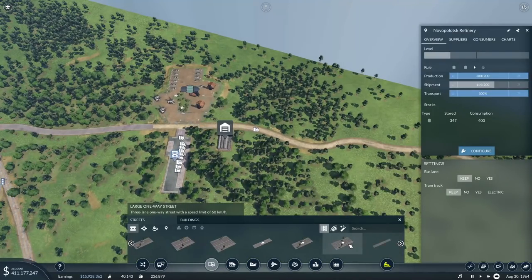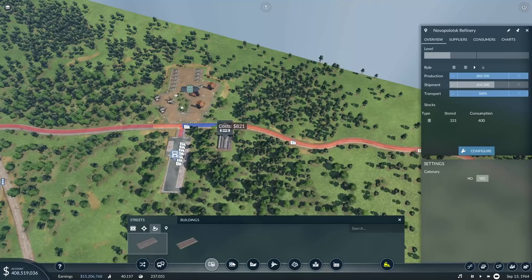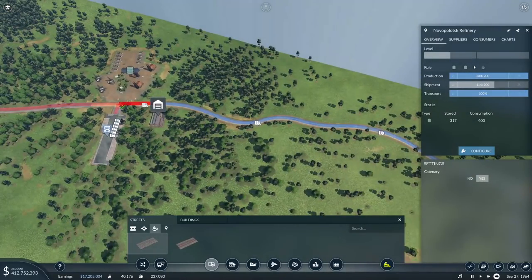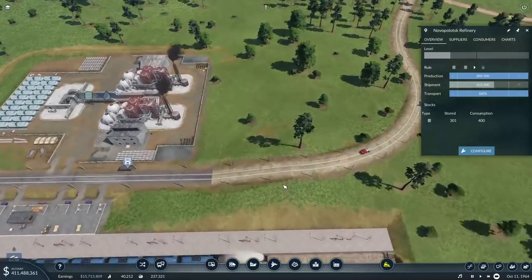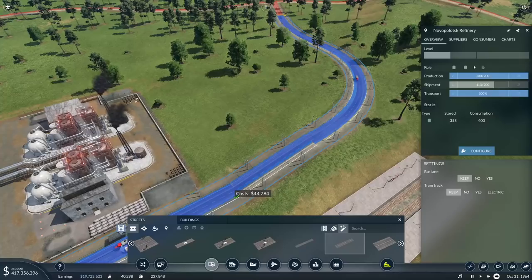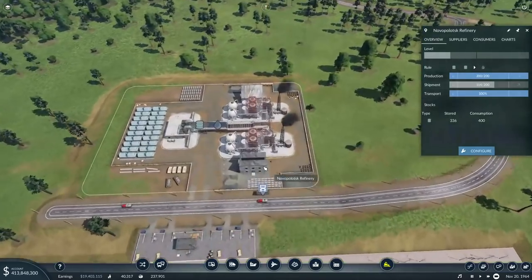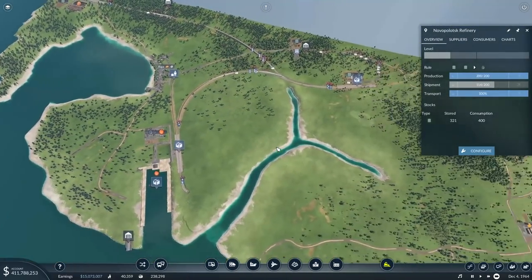I need to upgrade the road. I try to turn it to a highway road with a 60 speed limit. Wait — what road is that? I've upgraded it to a tram road. What am I legit doing? This is the upgrade road. Ignore what I'm doing guys — I don't know what I'm doing.